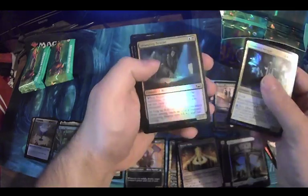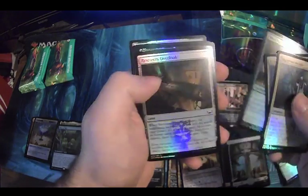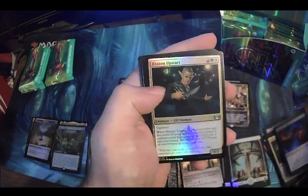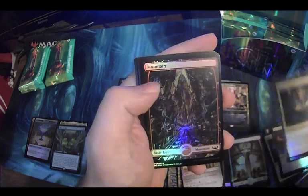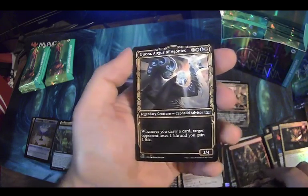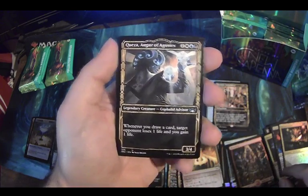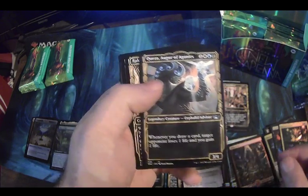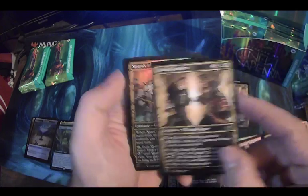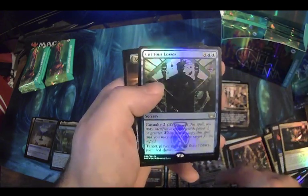Alright, Shattered Seraph, Snoop and Newsy, A Most Wanted, Riveters. First uncommon Graveyard Shift — get a little card, good little Brazen Upstart. Another art deco mountain. Quaza — sweet little uncommon legend, draw card and drain your opponent, it's great. Arrakhis Revelers, Spars Adjudicators, foil Cut Your Losses.